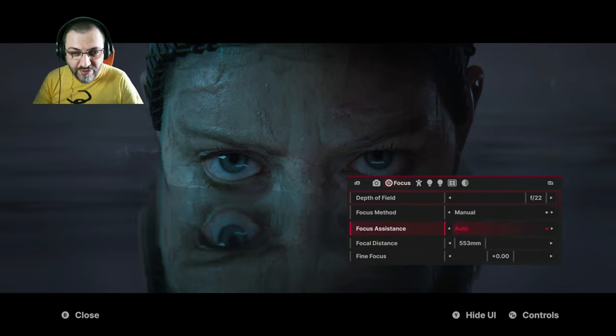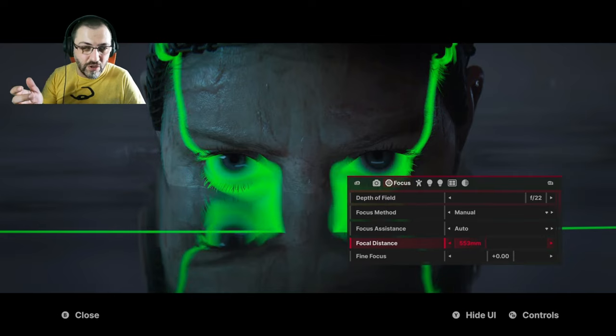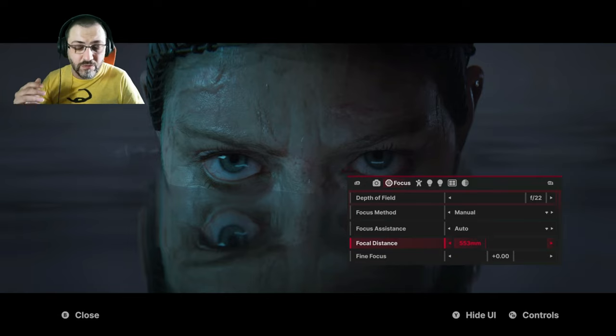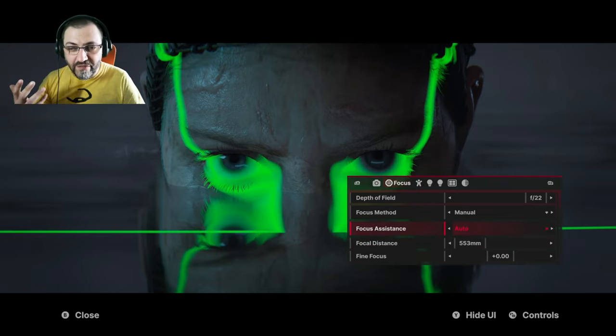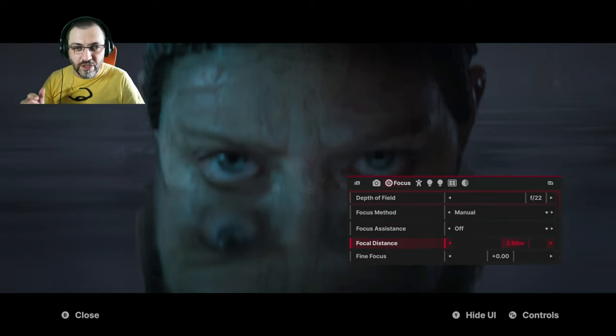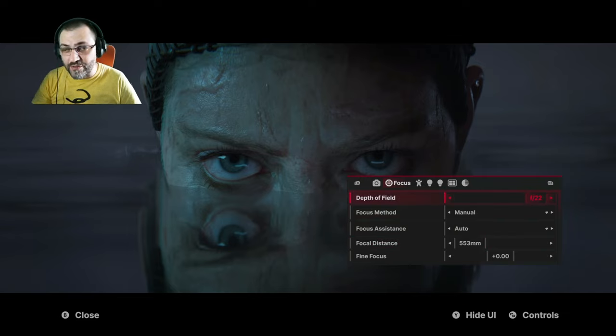On manual focus you can obviously move the point of focus manually. One great thing here is the fine focus feature — it's just a second speed to move your focus point more precisely. It's very welcome for portraits and I've already used it a lot. You also have focus assistance: on auto, a green line appears to visualize your sharpness point when you adjust settings, then disappears after a few seconds. You can set it to always on or off. I really like this — Jedi Survivor does it nicely too.